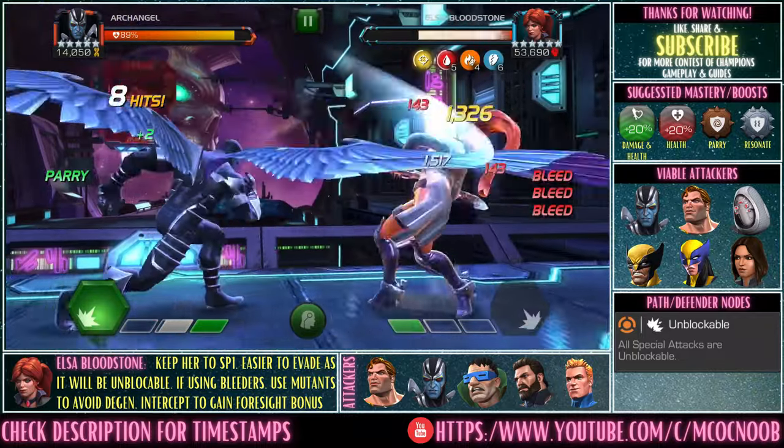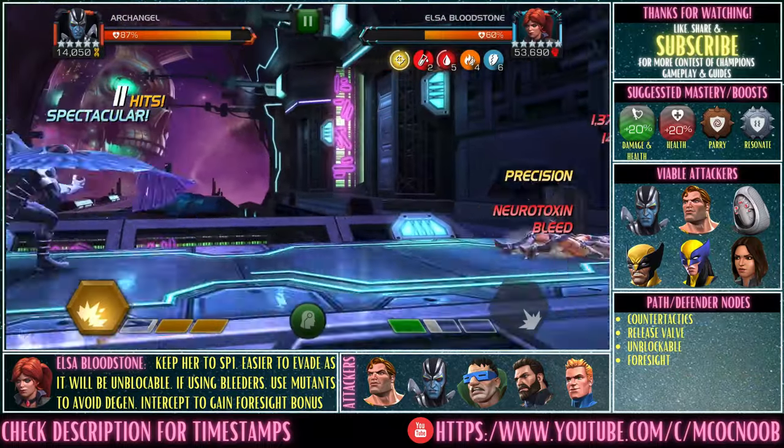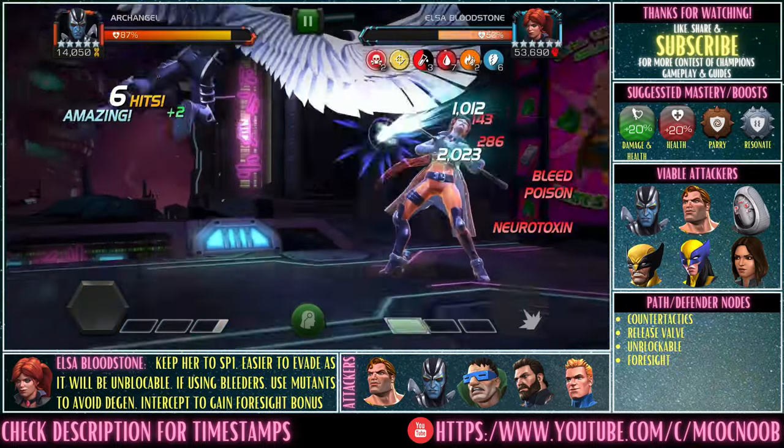You can also throw in some intercepts to gain extra damage from Foresight. Other good options include regen champions, X-23, Wolverine, Ghost, and Hyperion with a no-parry style.